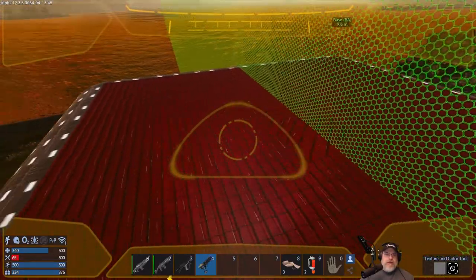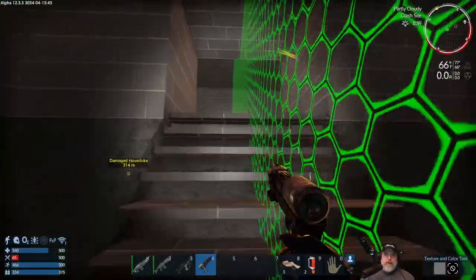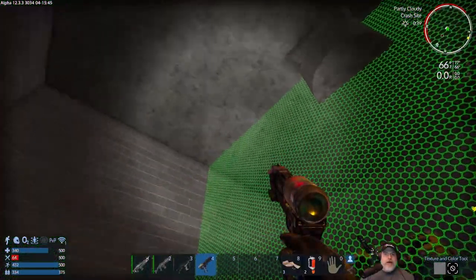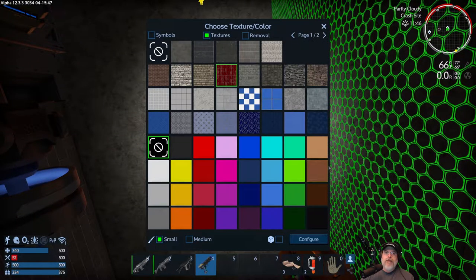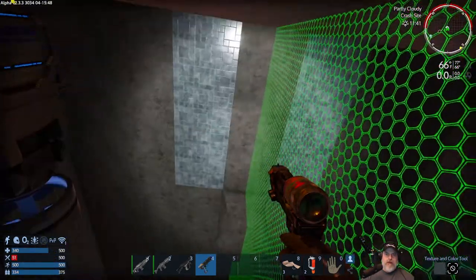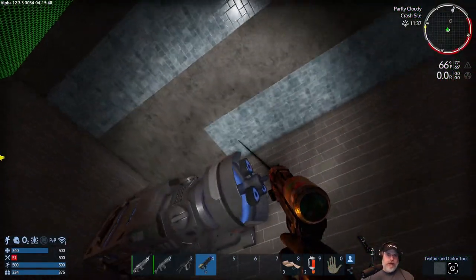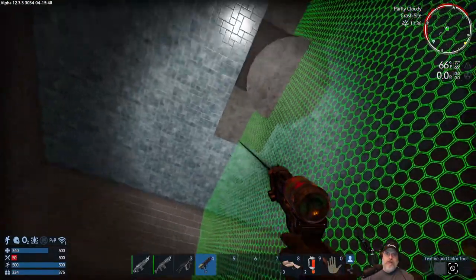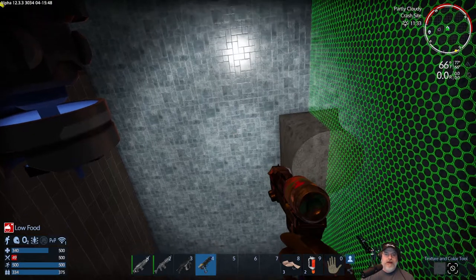Let's go back into the interior now and take care of our ceiling. We try a blue texture and maybe this marble texture — making sure we're not on whole block so we don't change the roof. Let's just try it for the moment.